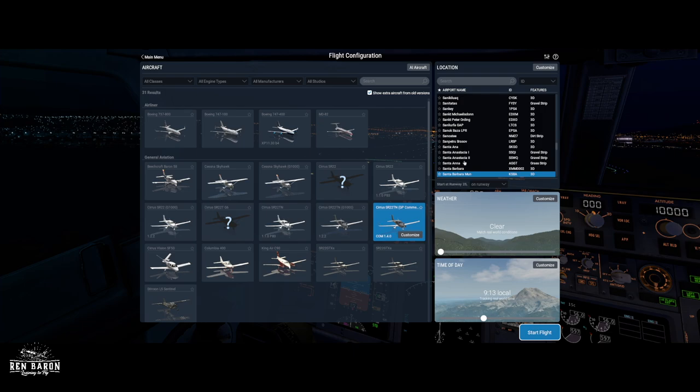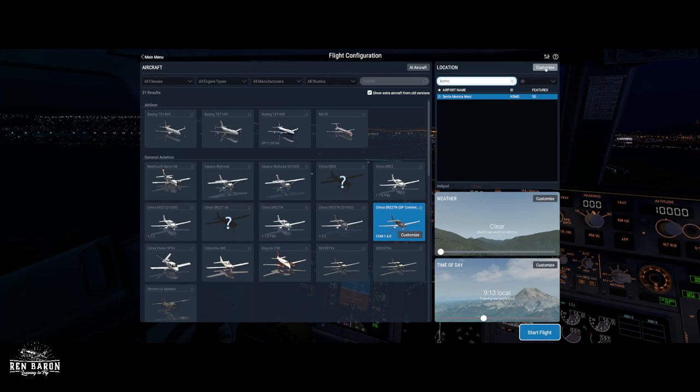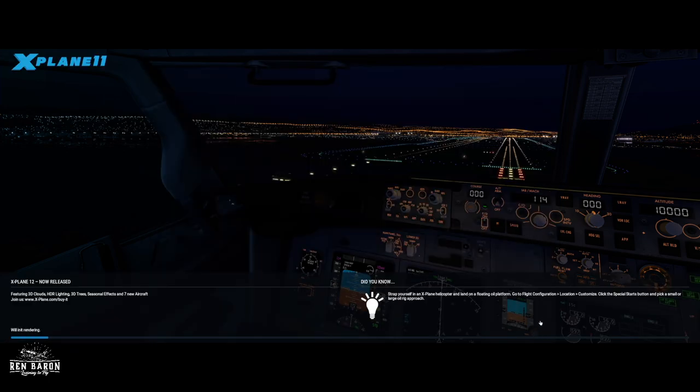We're in 7685 Sierra here, which is a Cirrus Turbo. We're going to go KSMO for Santa Monica Airport, pick our start position at the Alpha 2 run-up area, confirm that, and then we're going to match real world conditions and track real world time. Let's go ahead and start the flight.